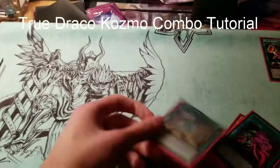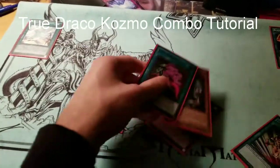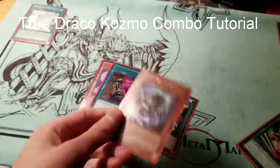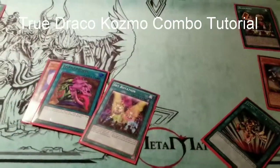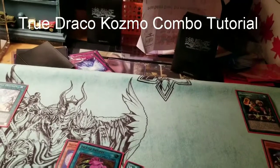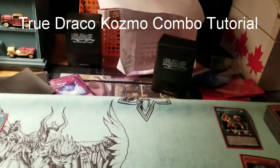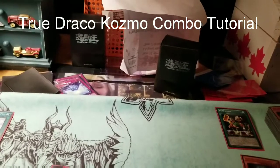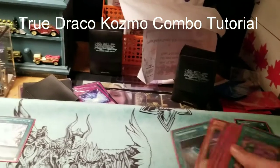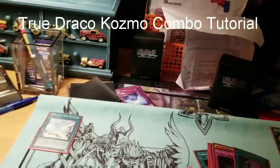Basically you want Dragonic Diagram and some way to pop, but you can work without it. What you do is activate Dragonic Diagram and you're going to want to pop off your Forerunner first — you want that big ship. He goes to the graveyard, and then you can search off a True Draco card. It doesn't really matter which card you go for, because you're going to get the pops with Miriam anyway.